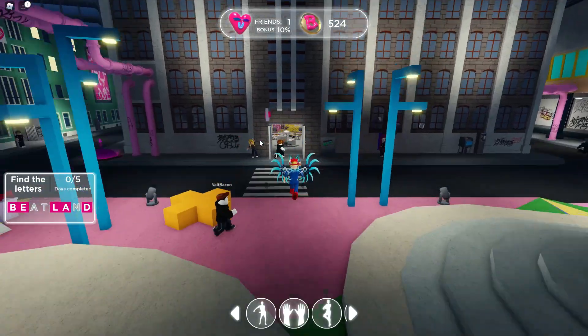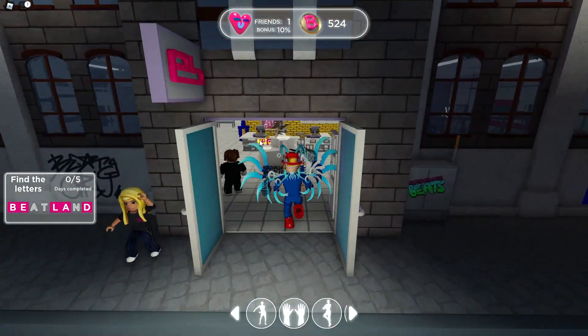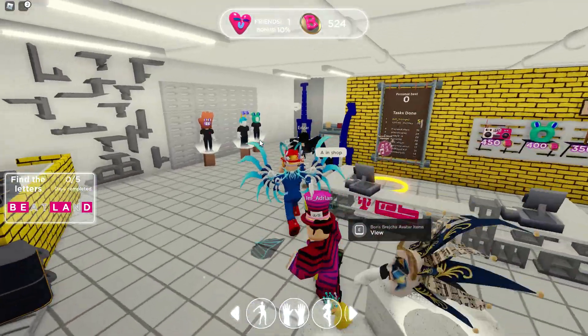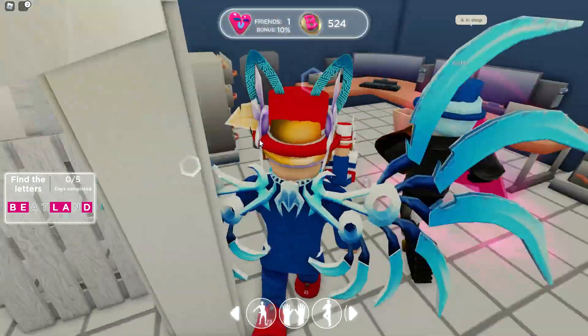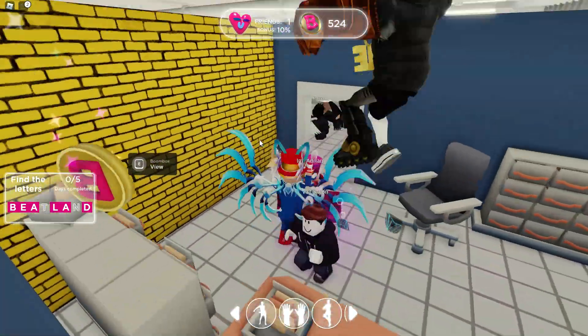So now we just need the A, the T, and the N. The A is pretty easy — go inside of this shop. This is the other shop, and then behind the yellow wall in the back section here, you're going to find the A right there.